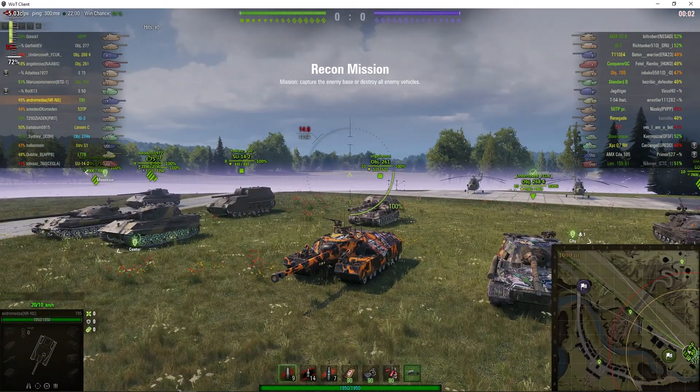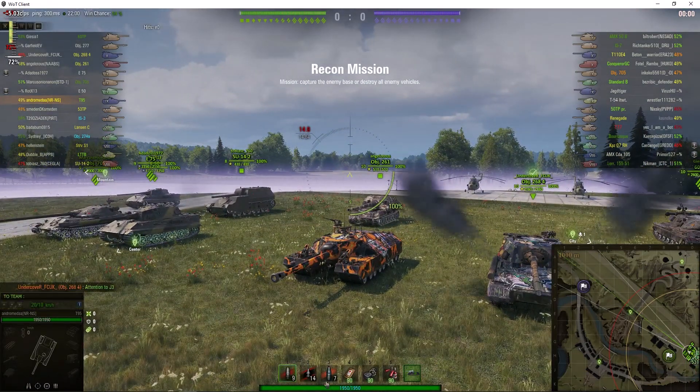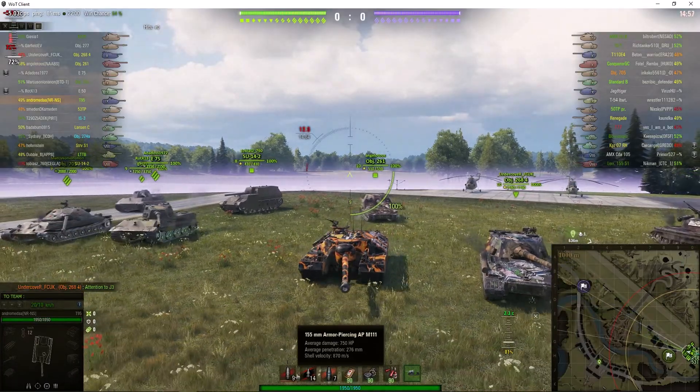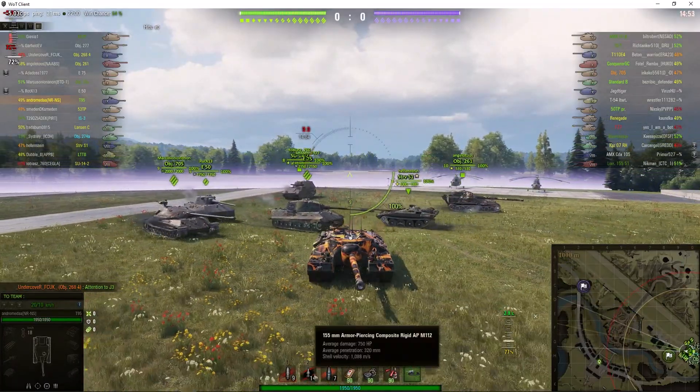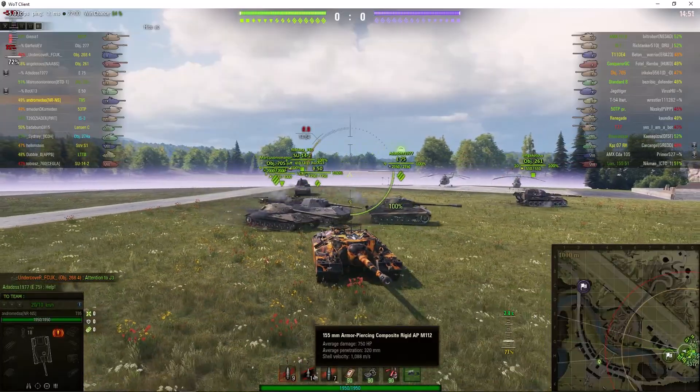Tier 9 American tank destroyer has a 155 millimeter gun capable of 750 alpha, penetrating 276 millimeters with standard ammo and with premium ammo that goes up to 320. It's the Doom Turtle.